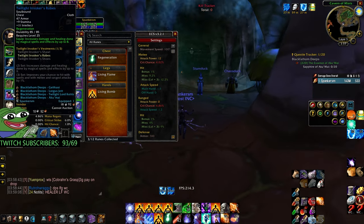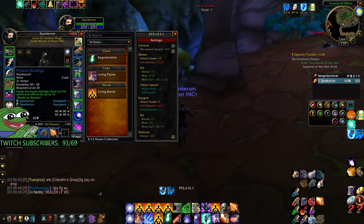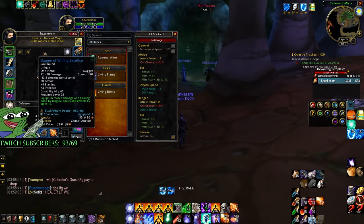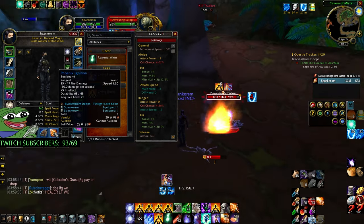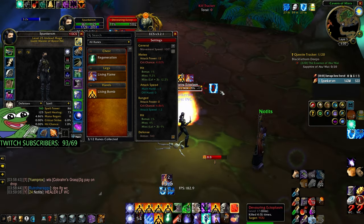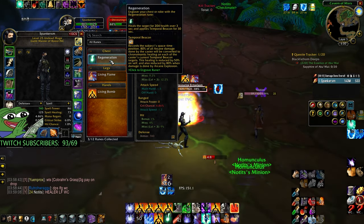Twilight Invokers Robes — the alternative is the SFK robes, Robes of Arugal. Then Phoenix Bindings — I'd recommend just grabbing those. If you don't have any of these, just get a Crescent Staff and the wand from the raid. If you don't have the raid wand, use a 1.5 or 1.4 speed wand. That's gear covered.